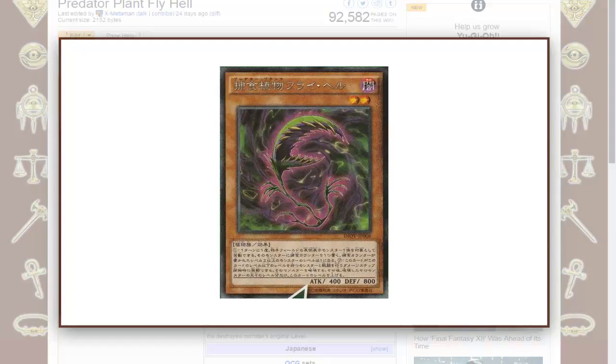Welcome, everyone, to today's Yu-Gi-Oh! video, a discussion video where we will be taking a look at Predator Plant Fly Hell.